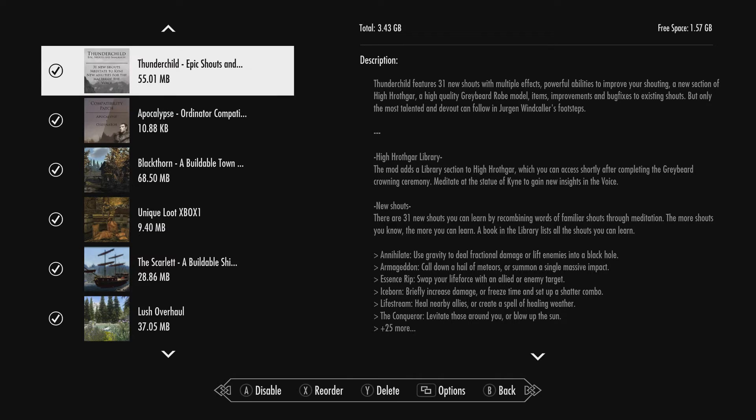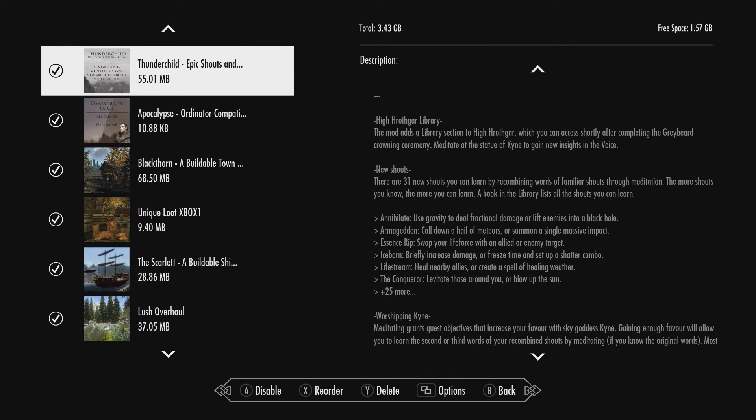Hi guys, welcome back to another episode. Today we're looking at Thunderchild Epic Shouts animation. The description reads: Thunderchild features 31 new shouts with multiple effects, powerful abilities to improve your shouting, a new section of High Hrothgar, a high quality Greybeard robe model, items improvements, and bug fixes to existing shouts. But only the most talented and devout can follow in Jurgen Windcaller's footsteps. So obviously this adds in more dragon shouts for you to use.